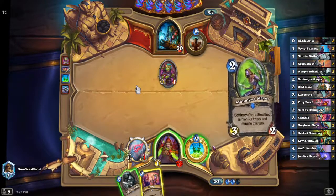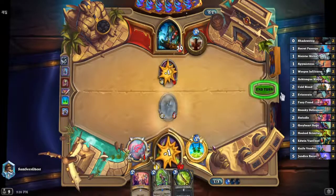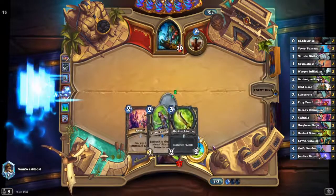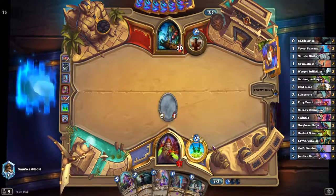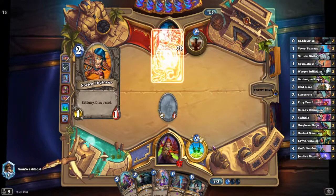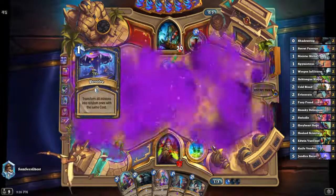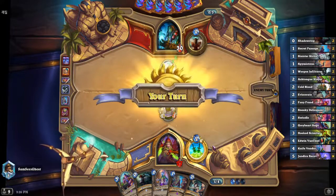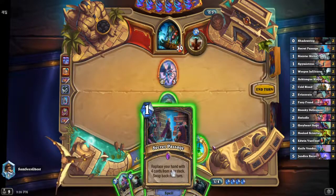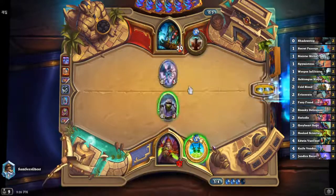We're going to secret passage here hoping to find something playable, and we do — an infiltrator. We get a swindle; swindle is a great card on this list. There are turns where you just go Foxy Fraud into swindle and draw damage — it's phenomenal. We clear the board, we have some draw lined up — actually a draw four lined up because we can shadow step this Greyheart Sage like last game. But the idea with shaman is we really just want to get them before they hit us with their nonsense weapons.